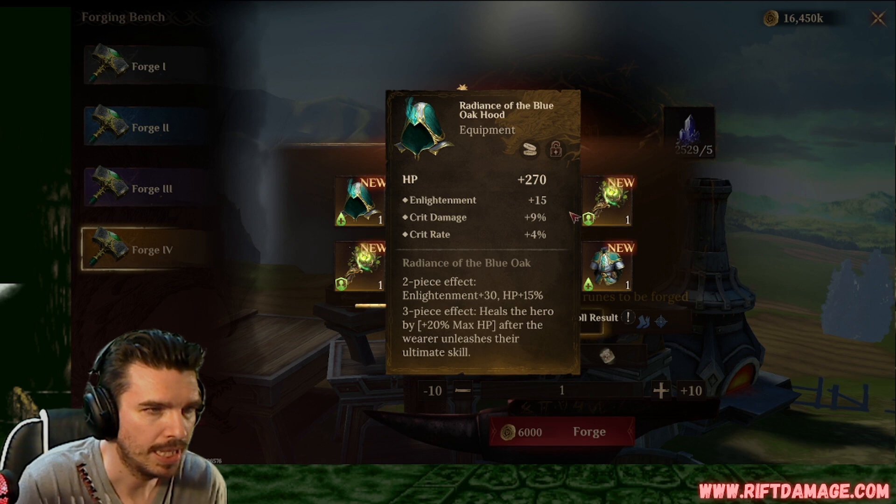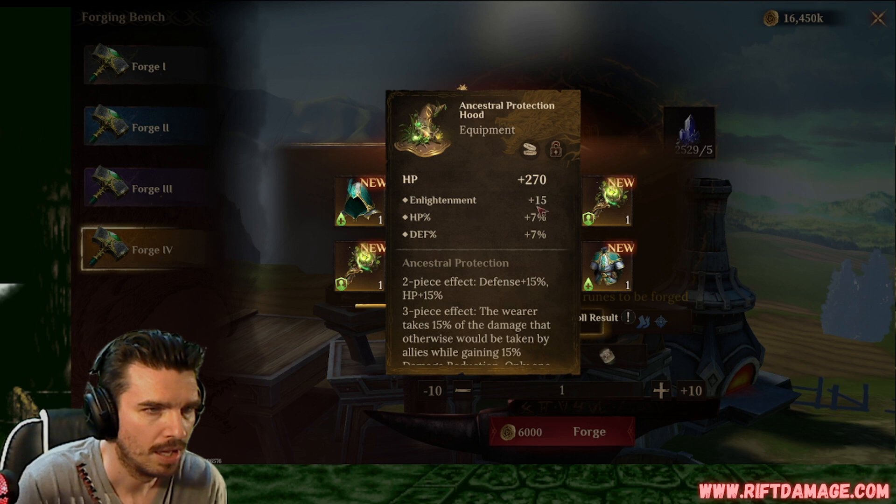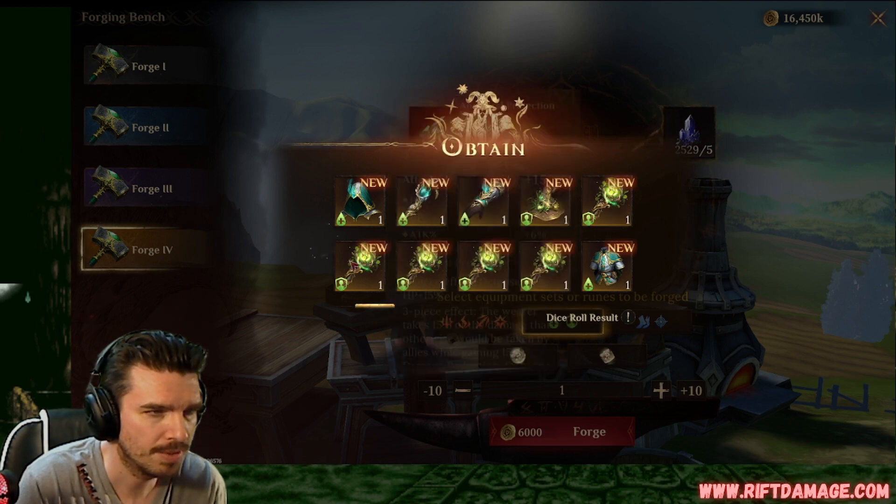A hood. Enlightenment, crit rate, crit damage. Nice. Good for spell caster. HP, defense, HP. Not bad for tank. Flat attack, defense, enlightenment. With crit rate gloves, we keep that. HP, enlightenment, HP. Not bad. We like that one too. That's good.